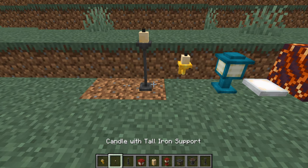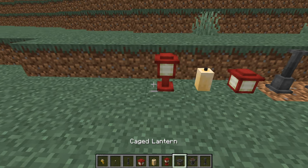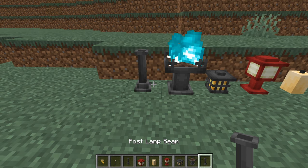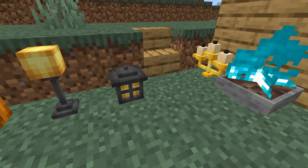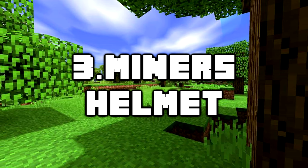There are braziers and special torch types, classic street lanterns, and so many awesome new light sources that should really already be in the game. Whether you want to decorate the interior of your base or the exterior of your world, this mod has you covered. Not only do they provide prettier light sources, they look amazing for decoration too.